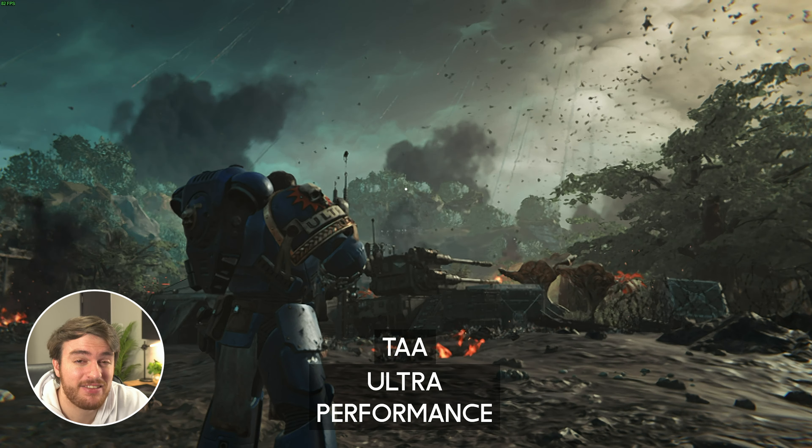Motion Blur — while there is an Off option, you can't actually turn this off at all. There is a noticeable difference in the amount of motion blur between the settings, and there's a small gain in performance for each step you move down, but it would be nice to see a completely off option where it's actually completely off.